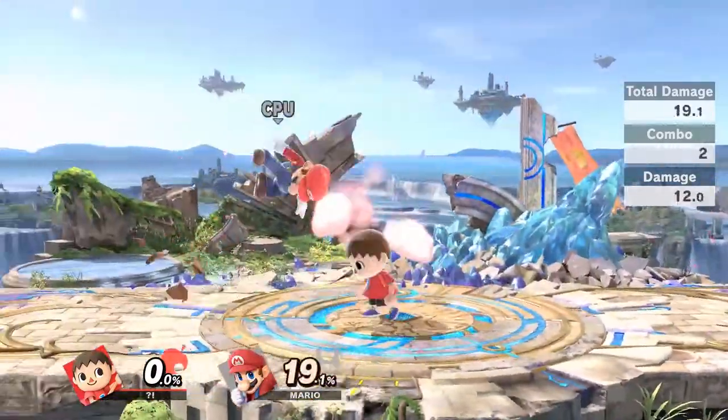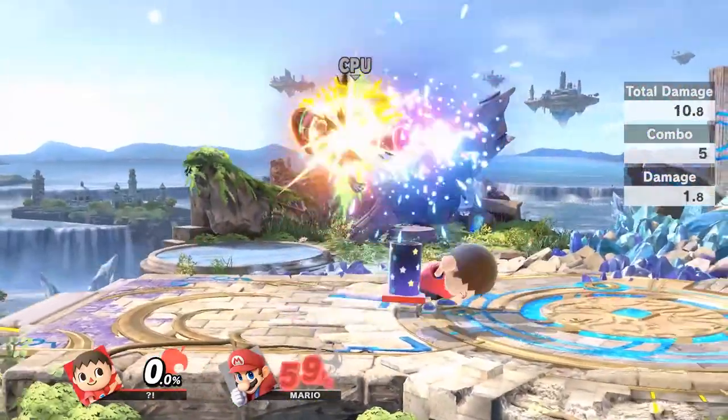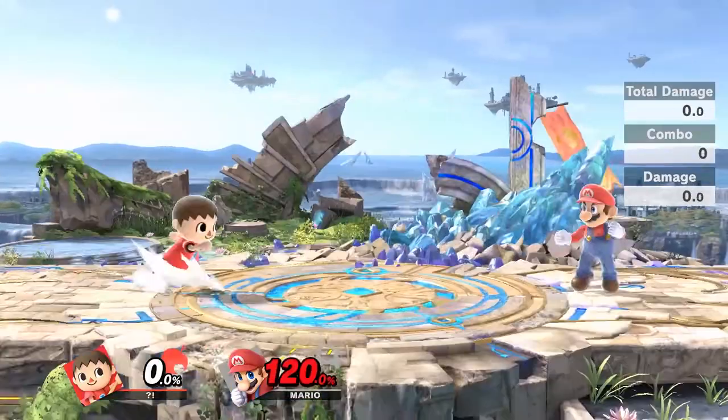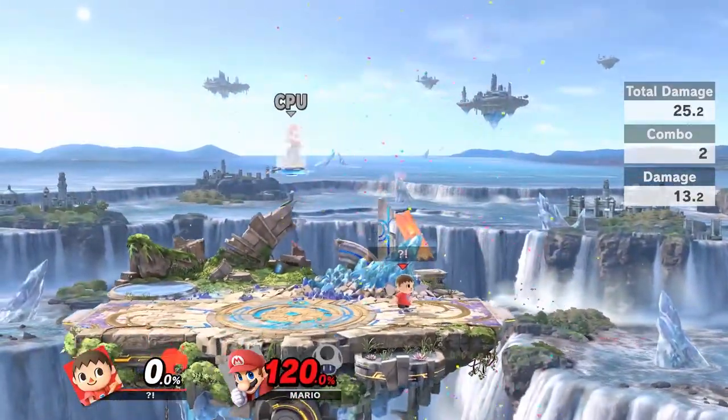Forward Air will combo into Dash Attack. Forward Air can also be pretty good for setting up Jab Lock situations. And Down Air will combo into Up Air for a Kill Confirm at high percents.